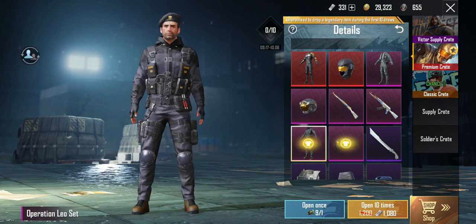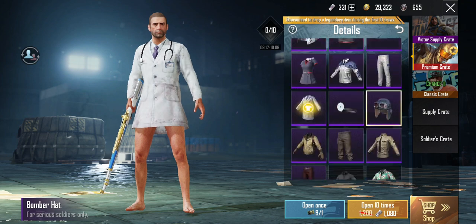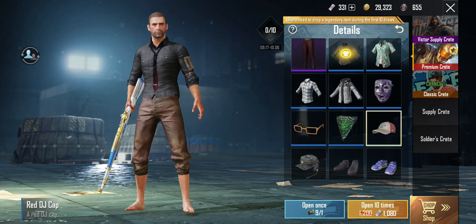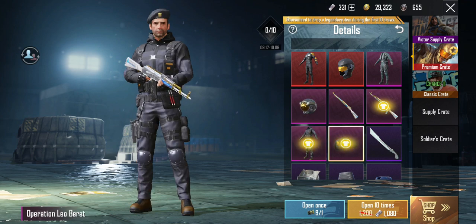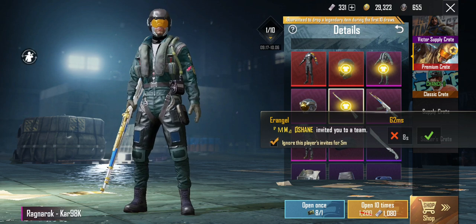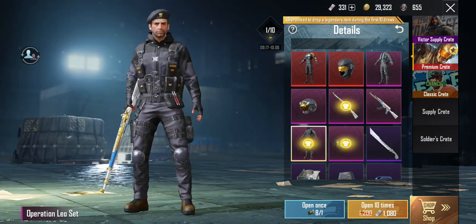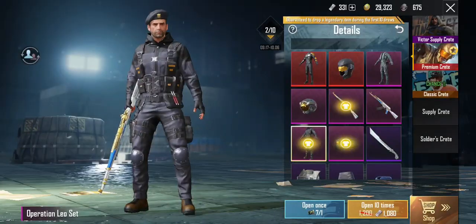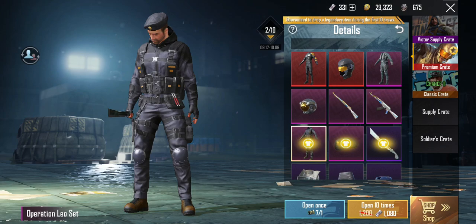Let's get into it. Let me try tapping every single thing here, well mostly everything. If I don't get something good out of the nine crates, then I'll spend UC and get the next one. So far it's just frogs and shoes.